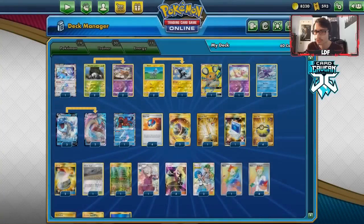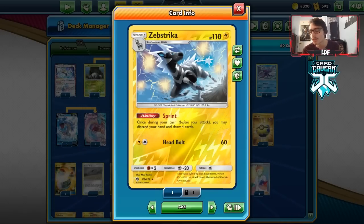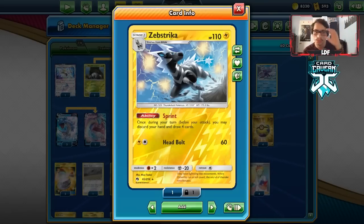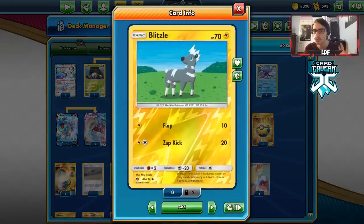The Pokémon Communication is here specifically for Zeraora — yes, we do play Zeraora. We need Blitzel in play, and Dedenne also counts for the Lightning requirement. You don't always want Dedenne in play since it gives up two prizes, though you can put Shedinja on it to mitigate that. We can also use Bede with Sprint as a pseudo-supporter option if we get Marnie'd to a low hand size.